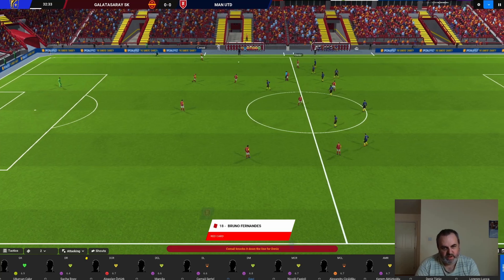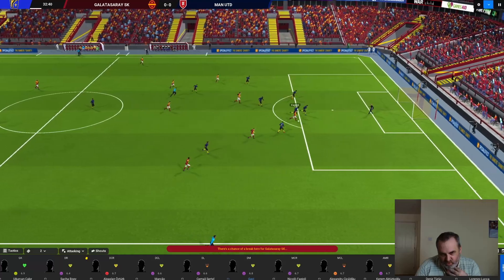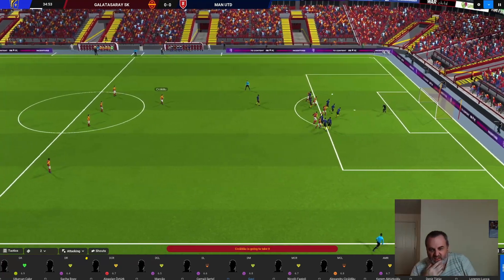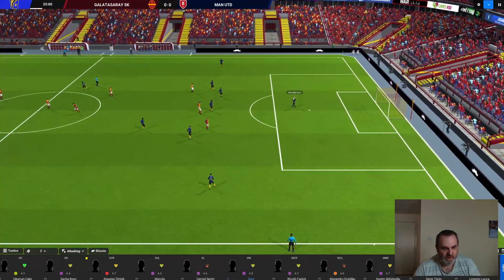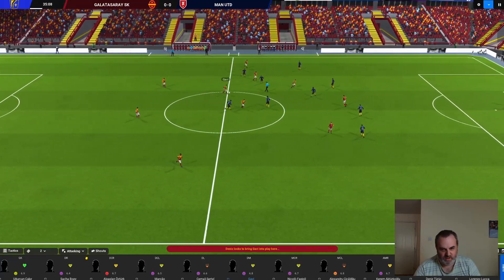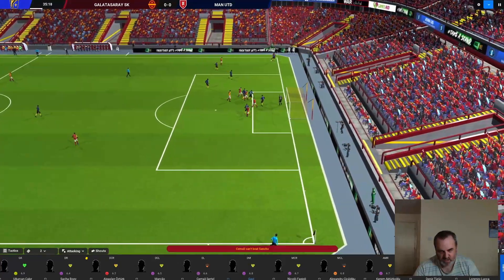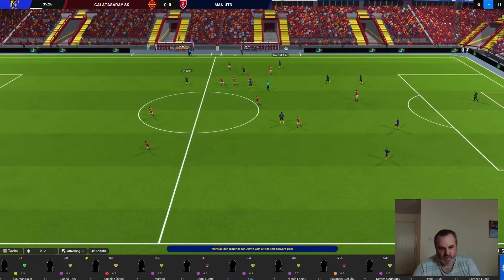We'll take that Bruno Fernandes red card — that'll do nicely. Can we shoot? What was that? We picked out absolutely no one there apart from the goalkeeper. Put the ball into the box — don't just give them the ball and let them counter attack.